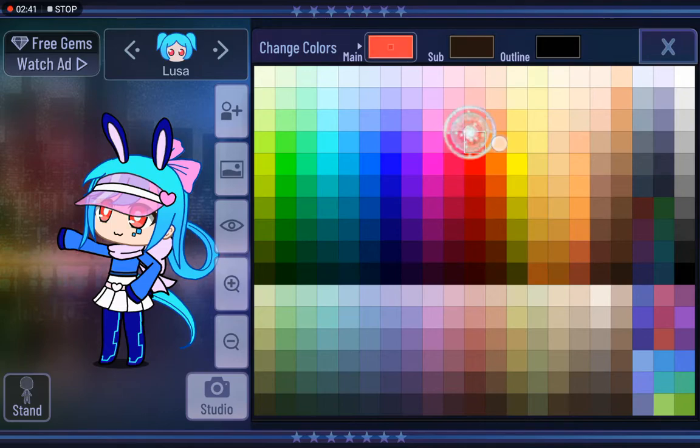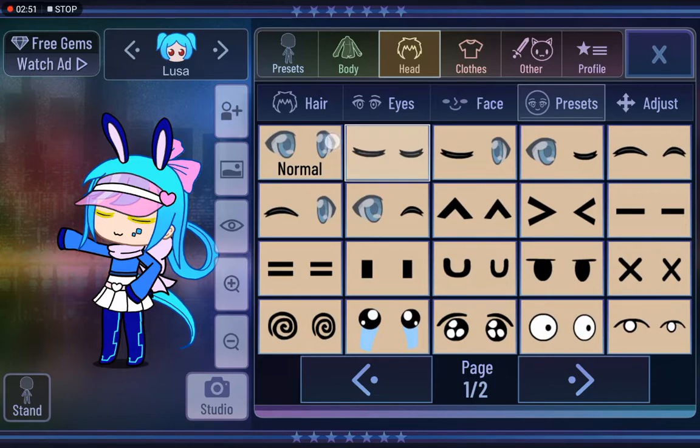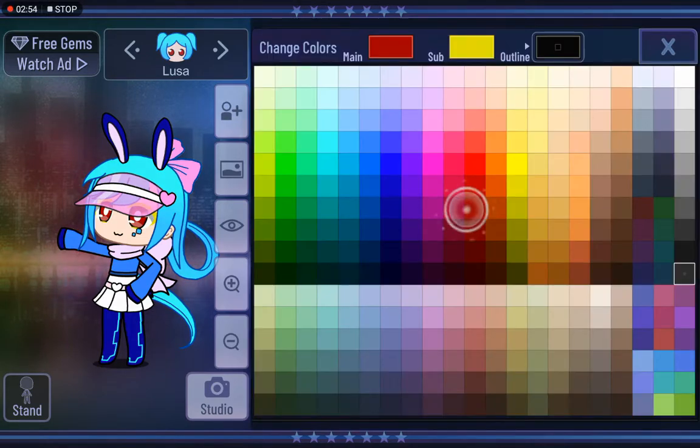You can press that to change the eye. To change the color, press this — you can go to sub, which changes that part. To keep that black: if you change that yellow when you go to presents, it'll make that yellow, so you'd keep it black. You can change your outline to yellow.